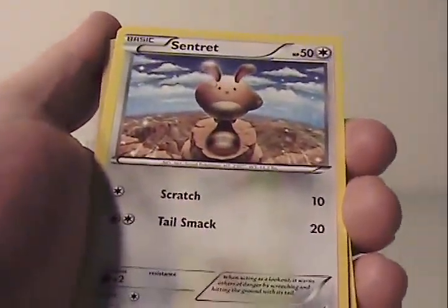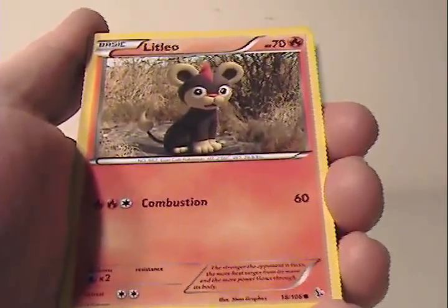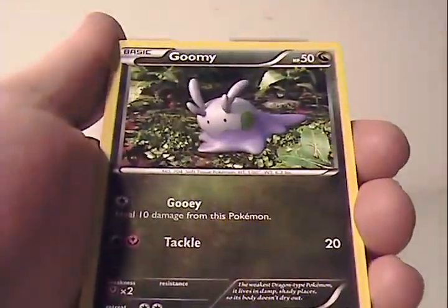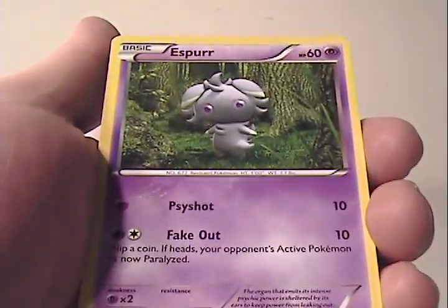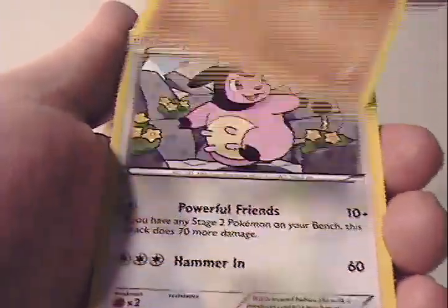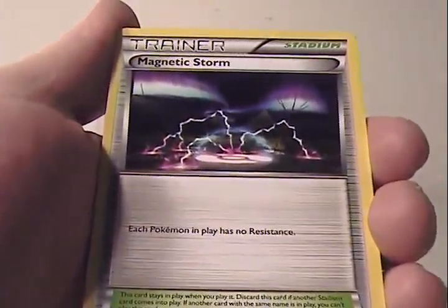So we'll start it off with Centiskorch, Litleo. You're gonna hear me botch a whole bunch of names here as the new generation has come out. Espurr — that's interesting. Binnacle. Miltank. Torkoal. Magnetic Storm.